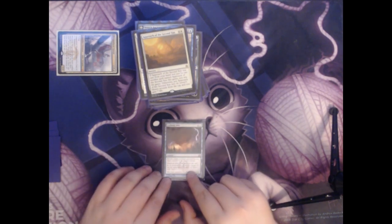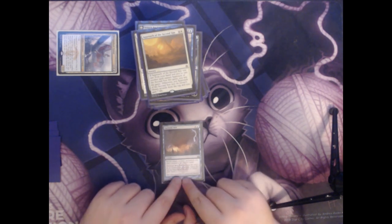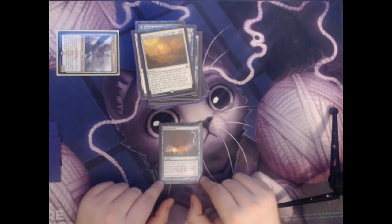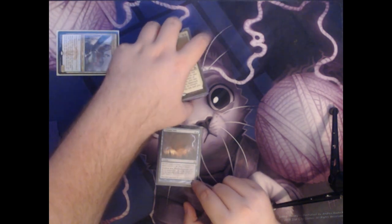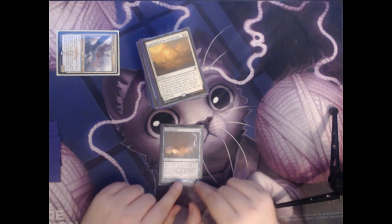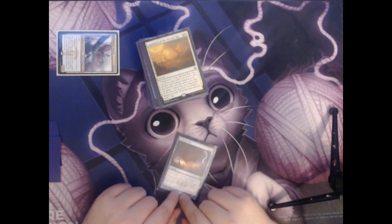Next we have another Commander staple — Cyclonic Rift. It's a single colorless and a blue mana for an instant. You return target non-land permanent you don't control to its owner's hand. However, it has overload for seven — you can cast this spell for its overload cost, and if you do, change its text by replacing all instances of 'target' with 'each.' This card is incredibly powerful because you can search for it with Spellseeker or other cards that find instants. You can pay seven mana to bounce all non-land permanents your opponents control at instant speed. If you can do this at the end of your opponent's turn and then immediately untap with all of your permanents intact, it's a really easy way to suddenly be very far ahead of all of your opponents.